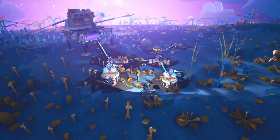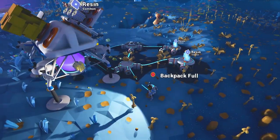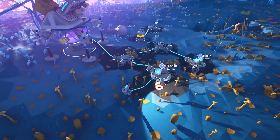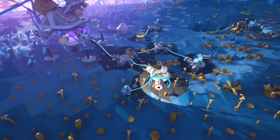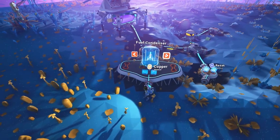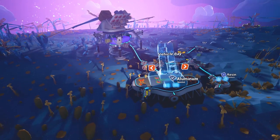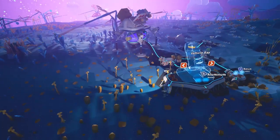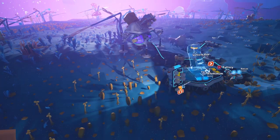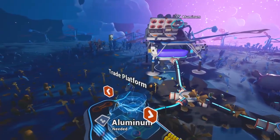I don't know where all these resources are going in my backpack, but that's okay. Alright, we don't want to be inside that. So we want a vehicle bay to be... not a vehicle bay to be first. Okay, there we go. We want trade platform - that's the first.